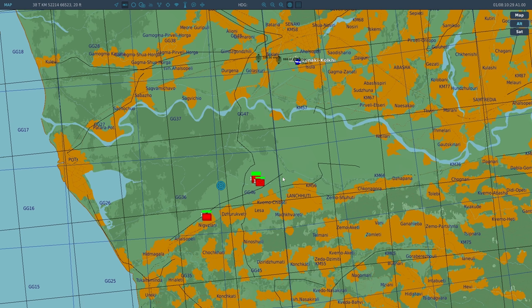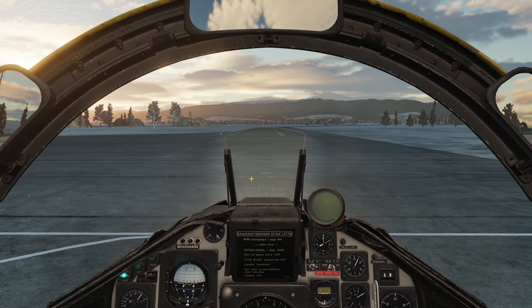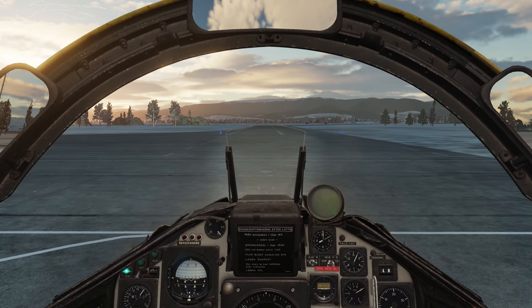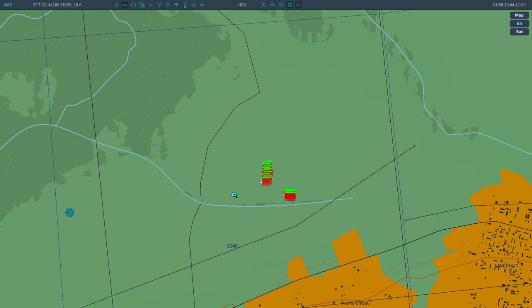There are three modes you can set for the BK-90s: widespread, long spread, and compact spread. If you look on the map and the tanks are spread out, you'd use widespread so one BK covers a wide area. Long spread covers a long area. Compact puts them both on top of each other for a concentrated area. What I'd be targeting with the APCs would be compact, and then we'll set yours to wide.